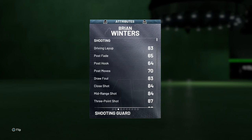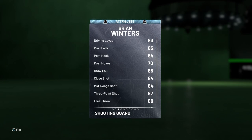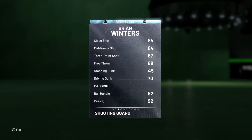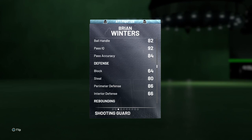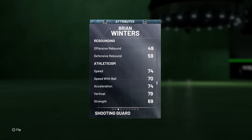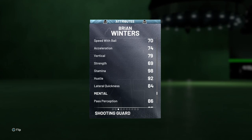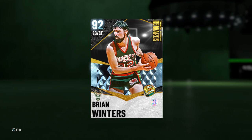Let's look at his stats real quick. 83 driving layup — that is really good at this time in the year. He's got an 87 three-point, which is one of the higher ones I've seen so far. 84 mid-range — the card looks like a monster. 70 driving dunk and 82 ball handling, and it's okay, it's not really that good. 80 steal, 86 perimeter defense.